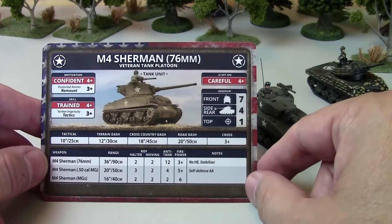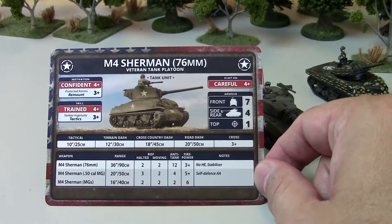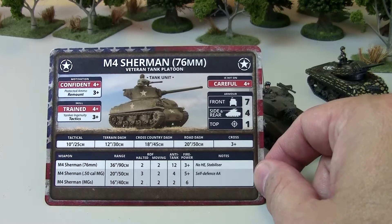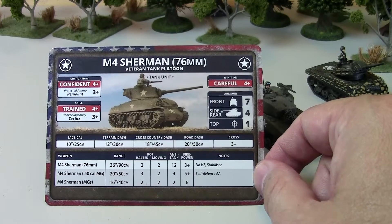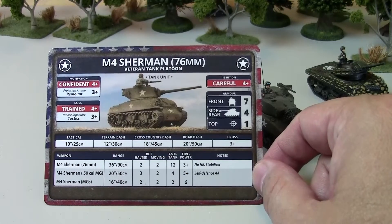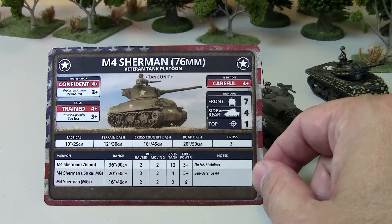The Sherman 76 opens things up. It's tough, and at long range it's even harder — the Tiger and Panther can bounce shots a little more easily. They need to roll a 1 for you to penetrate, a 2 to equal, and a 3 or more to bounce. But the Sherman 76 does give you that ability.